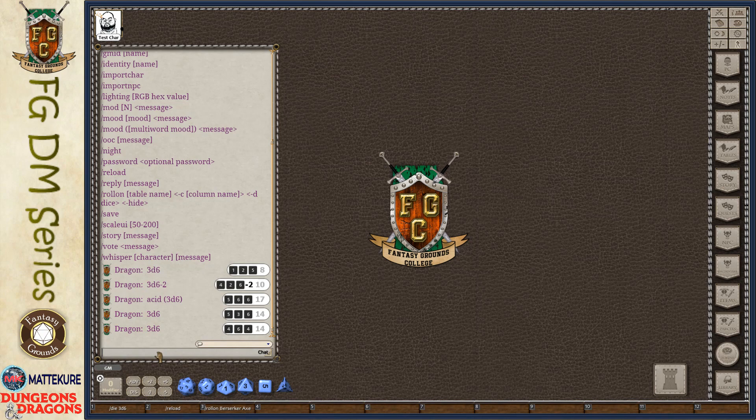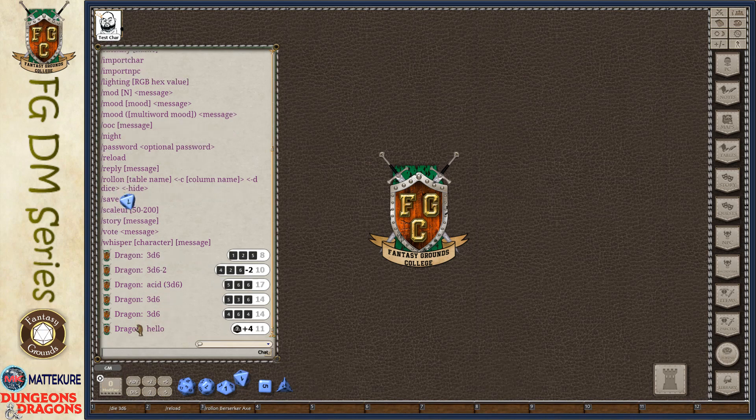The second one I want to talk about is mod. Slash mod allows us to put in a modifier value. I can type slash mod and then a number — for example 4 — and that value gets added to the modifier stack. If I then roll something, it's going to add that modifier. You can do one or more, and it will stack them all up to be used at the next dice roll.